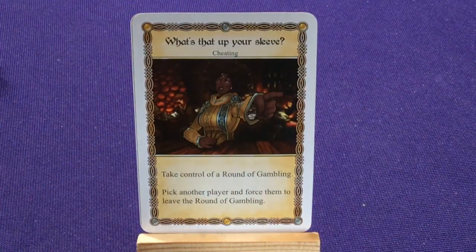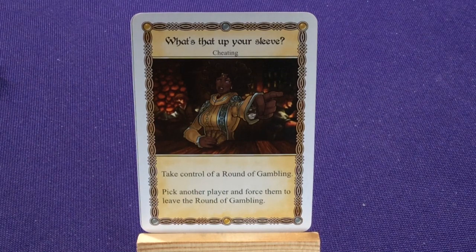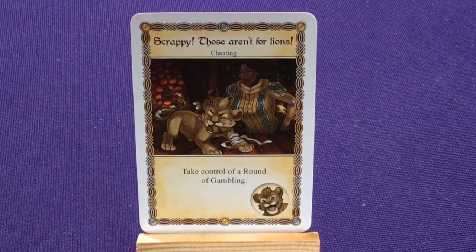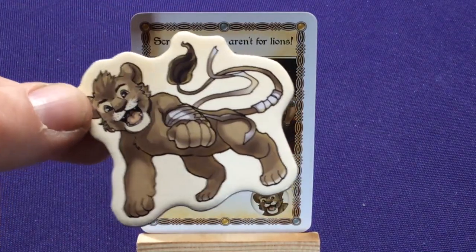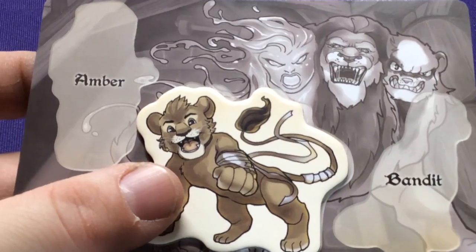Then we jump into some of her other cards — some of these might be the same or very similar to what other characters have. What's Up Your Sleeve: Take Control of a Rung of Gambling, pick another player, force them to leave a rung of gambling. She has Scrappy — her lion. Scrappy, Those Aren't For Lions: Take Control of a Rung of Gambling. Whenever you see a symbol on the card, that means you get to summon one of the tokens. So if I played this card, I would take my Scrappy token and place it on my Chimera card. If it was already there, nothing happens.